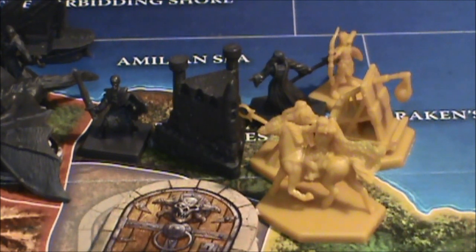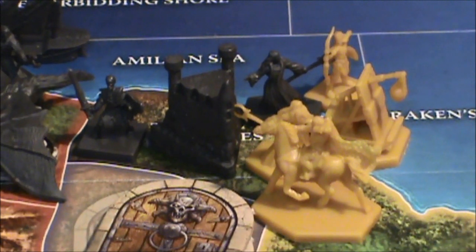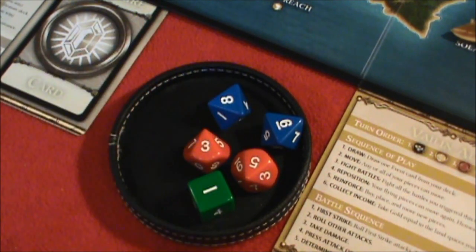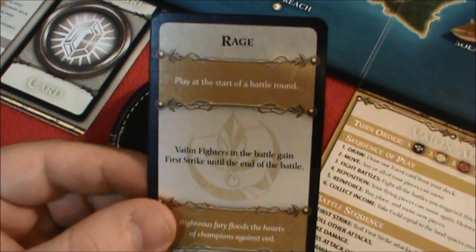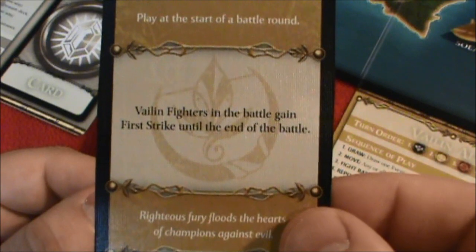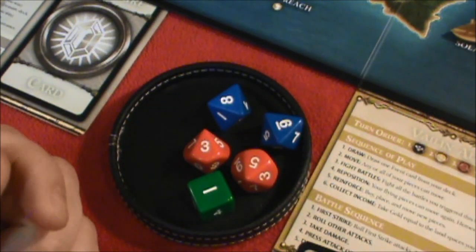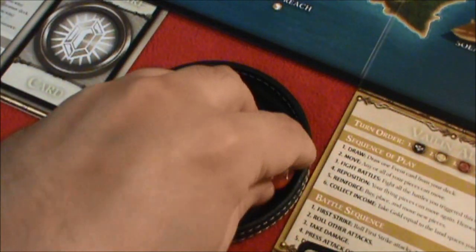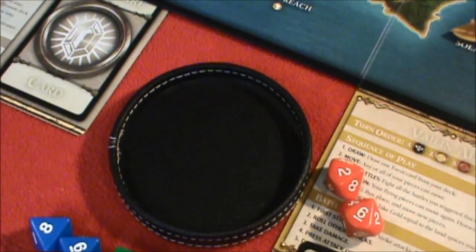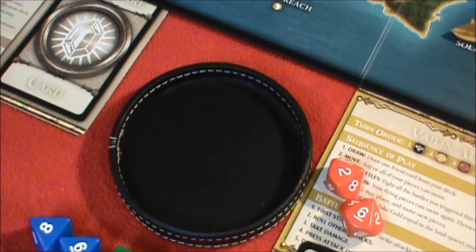We've got another first for the series: a battle involving a castle. A castle rolls a d20 but it's not destroyed — it can be captured. On offense we have an elf noble, a wizard, an attacking siege engine, and an archer. The wizard is the only one currently with first strike, however the elves have a card called Rage, which allows fighters in battle to gain first strike until the end of the battle. So my two red dice are going to roll first, and we get one kill.